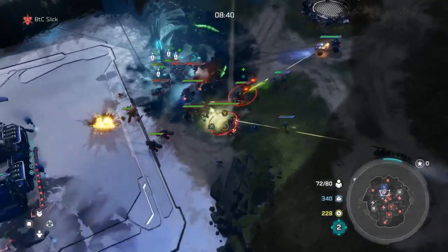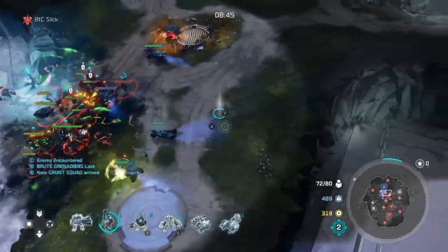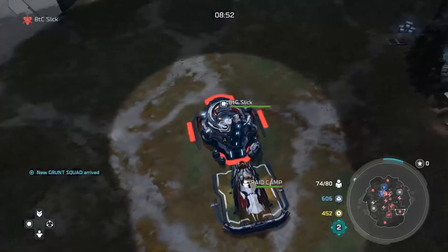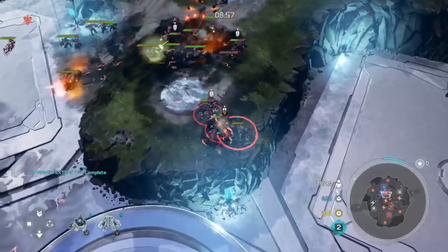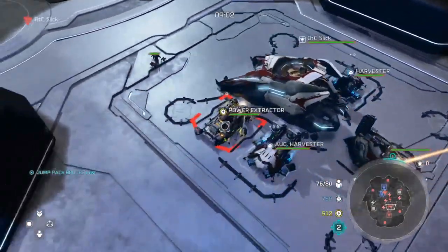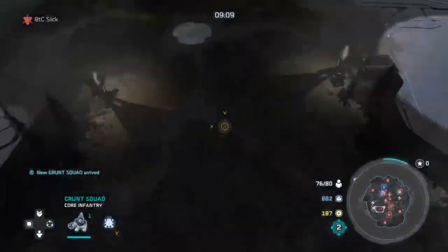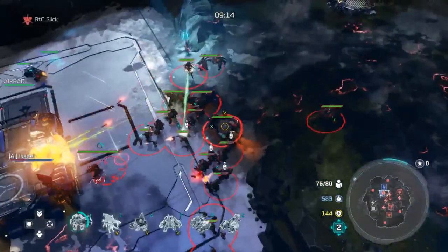All of my units are getting their health back. In any situation against any leader, Vortus's heal from the leader power is so good — I'd say it's one of the strongest in the game. Having this massive heal in your back pocket is huge. If you play a lot of Vortus, you get used to cracking the hammer and getting your entire army sitting in that pool of happy healthy green goo.